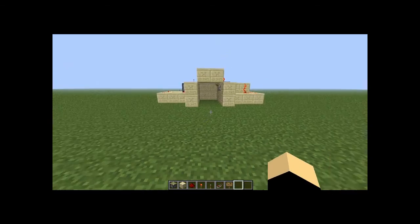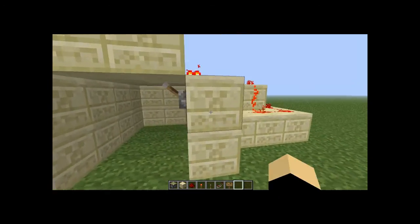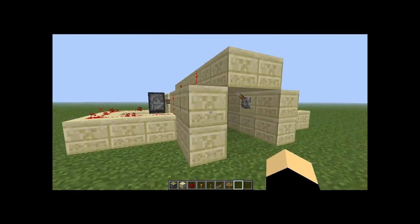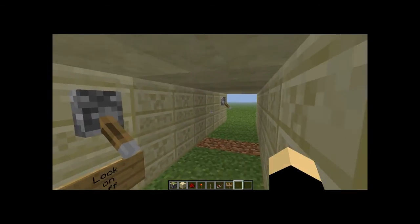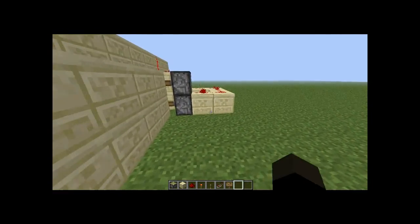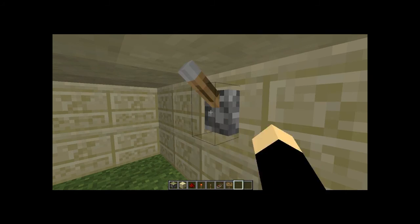Guys, behind me as you're probably wondering is basically a door — a sliding door — but it has a lock with it. I'll show you what I mean by that. So you open that up, walk through here, turn the lock on, and as you can see anyone from the outside cannot get in.